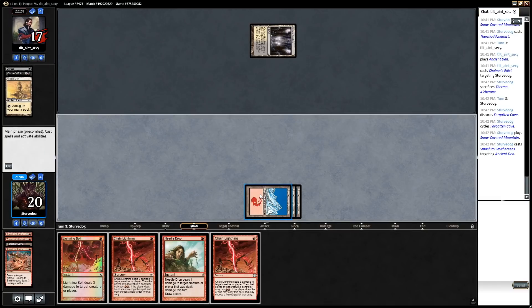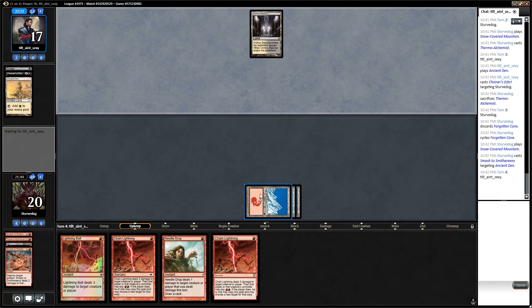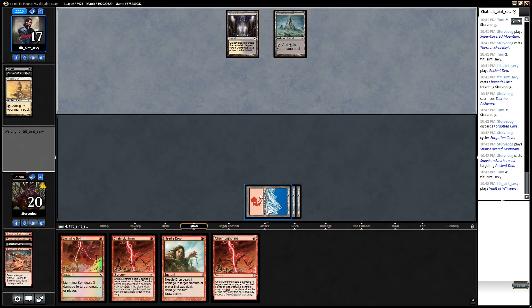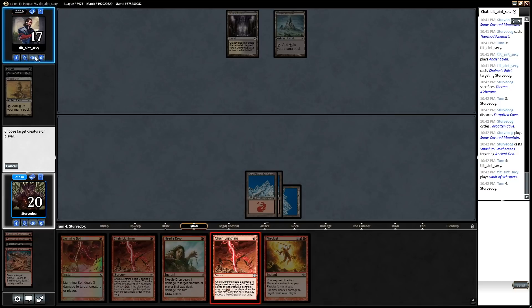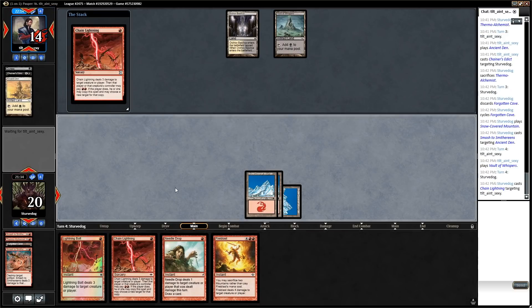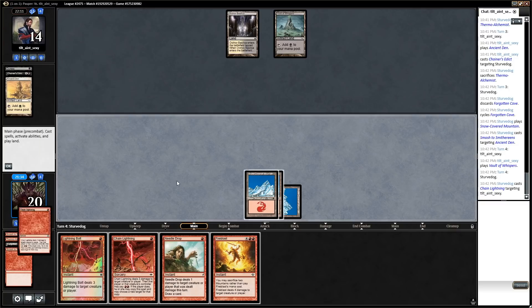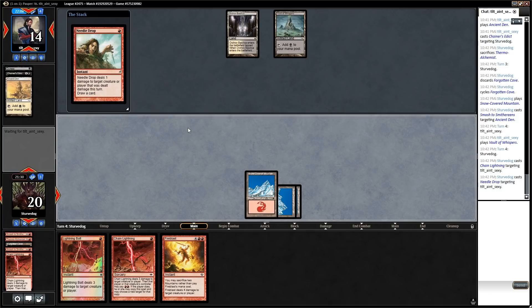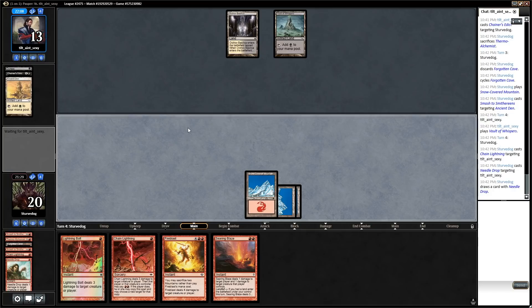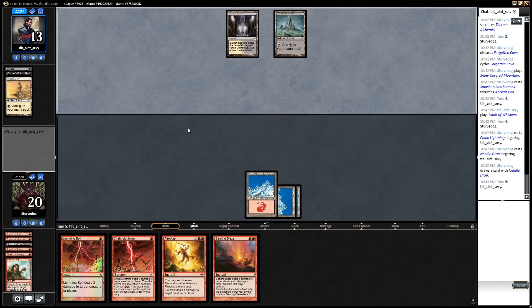Loving that - it's like a Lava Spike that also deals them three. I can't believe I didn't side all of them in. I remember seeing the Bottle of the Whispers but I'm being a little casual because it's Pauper and I should pay more attention. There's a Fire Blast. I kind of want to get this Needle Drop off to try to find a creature for consistent damage - a Thermo-Alchemist or Firebrand so I can start to go off. I don't mind cycling the Needle Drop. Hopefully he's got a lot of reactive cards.